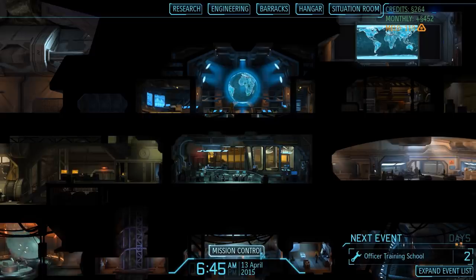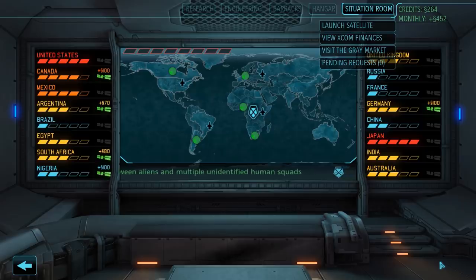There is one slightly bigger change though, and that is the fact that the abduction mission we completed in episode 6 no longer took place in Japan. Japan was still one of the 3 countries to choose from, but the 200 credit reward we originally picked for that mission was now instead available in Russia. XCOM randomizes these things and since I wanted to keep everything as close to the original as possible, I therefore went to Russia and completed the mission there. For this reason, panic levels now look a tiny bit differently, but other than that, everything is still pretty much the same.